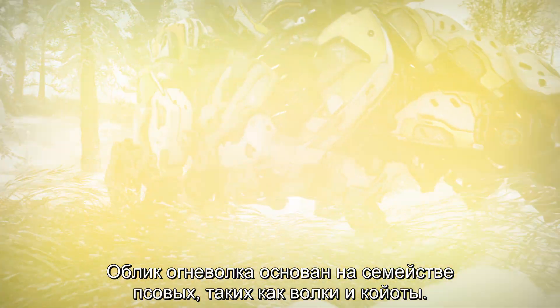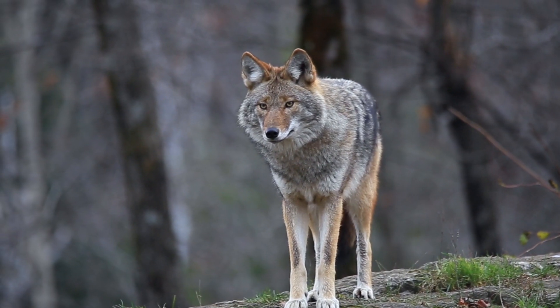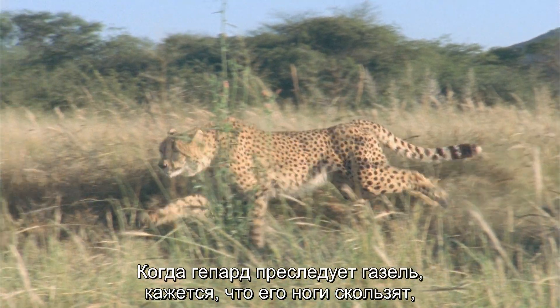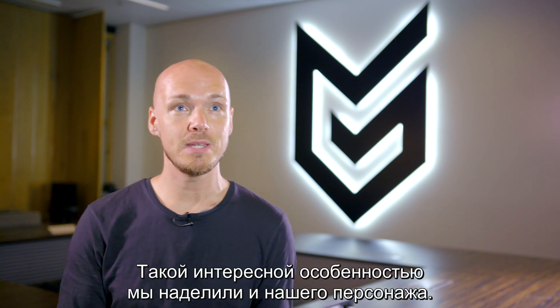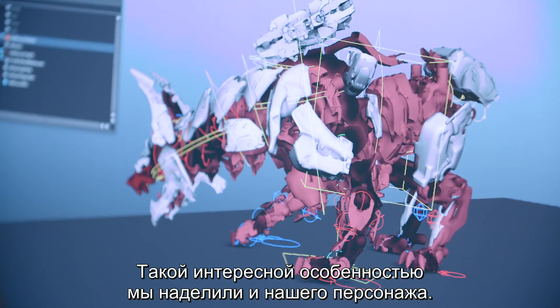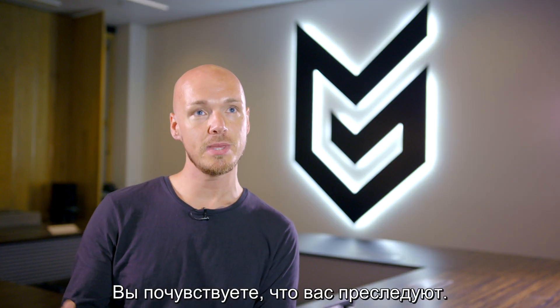The visual design for the Scorcher was heavily based on canine types of animals like wolves and coyotes. When you look at a cheetah chasing a gazelle, the feet are always slipping trying to keep up with the speed. It's such a cool thing to put into this character — you get that feel like you're being hunted.